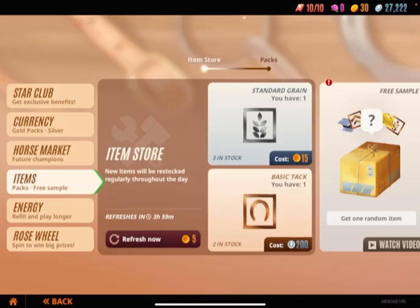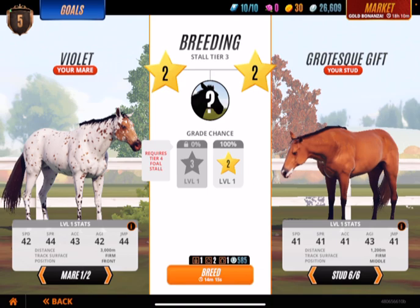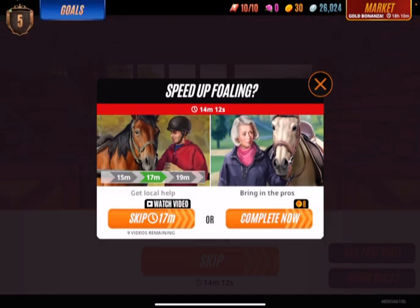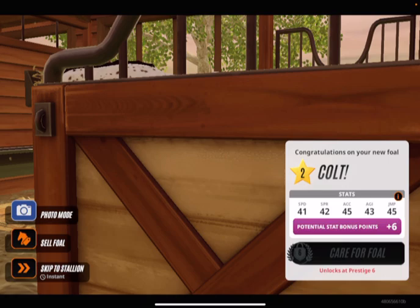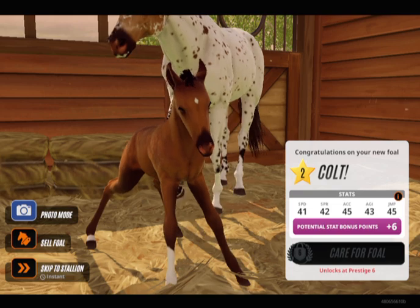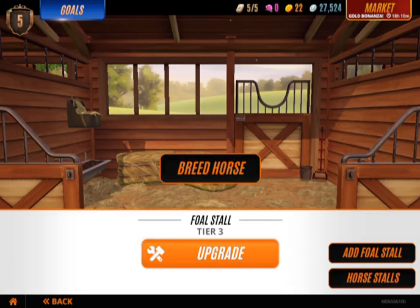Okay, I got some basic tack here. Gotta get a ton of that — okay, now we're gonna breed these two. Let's find out. It's a colt, okay. It's a bay — oh my god, no. It's a bay. I don't like that. I'm just gonna sell him. I'm sorry, but I gotta sell him.